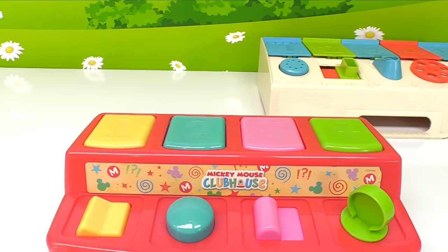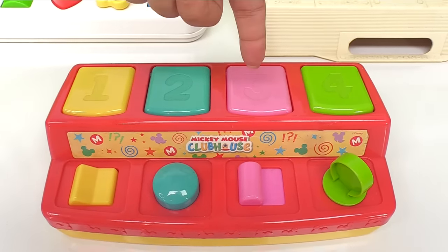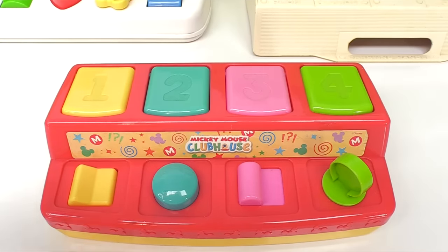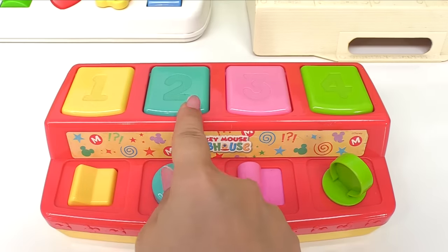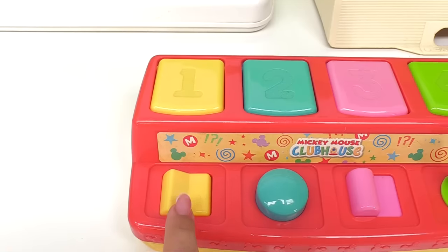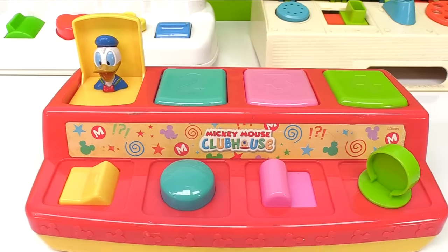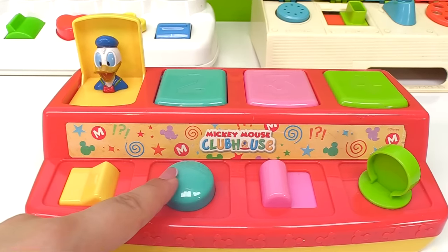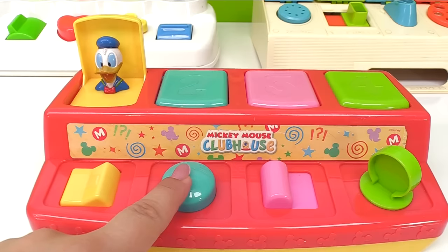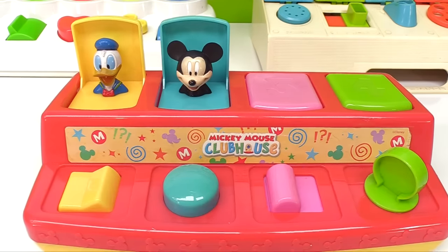Here's another fun pop-up toy. Let's try this one now. Here's one, two, three, four doors and they have lots of beautiful colors — yellow, blue, pink, and green. The yellow number one has a switch that we can press. There's Donald Duck! Now let's try this button — it's blue. If we press it, who will pop out? It's Mickey Mouse!